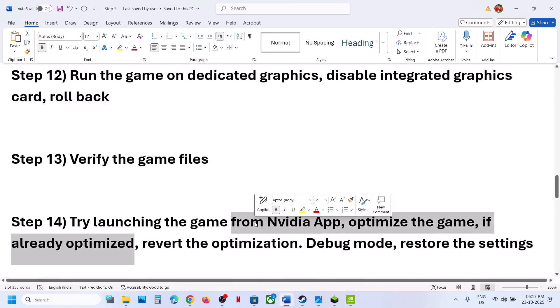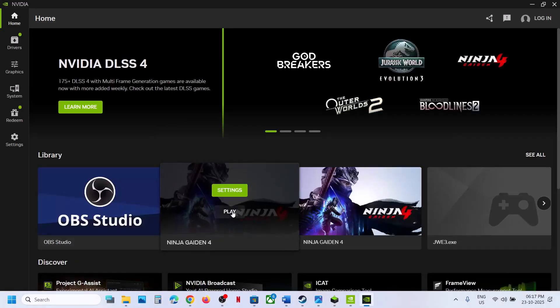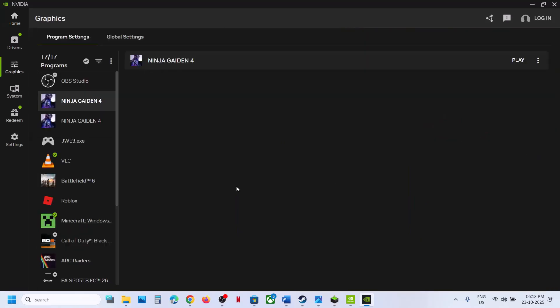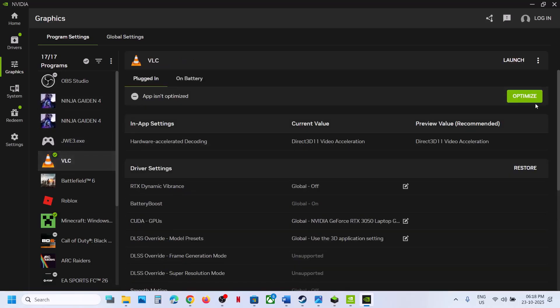The next step is to try launching the game from the Nvidia App. If not installed, install it, find the game, and click Play to launch from there. If that does not work, go to Settings, select the game, go to Graphics, and if you see an Optimize option, hit Optimize then relaunch the game. If already optimized, revert the optimization and relaunch the game.